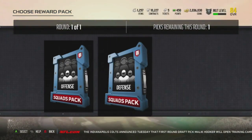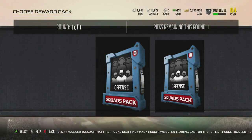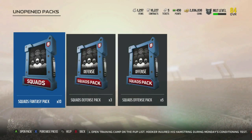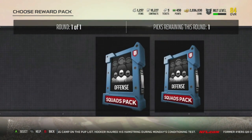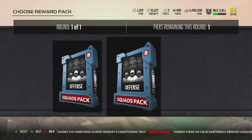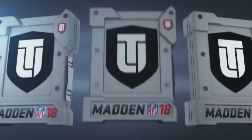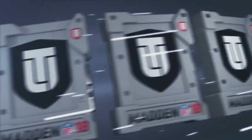I remember back in Madden 16, around the Fourth of July, I got like an 85 to start and thought it was great — then after an hour of opening packs I already had an 87 overall safety and didn't need it. That's just how it is when you open a lot of packs. But if you're not a heavy spender, this is really good to take advantage of. Barry Sanders was significantly better than my 84 Marshall Faulk or 84 Adrian Peterson, which is a good sign — you want high-tier elites to clearly stand out.